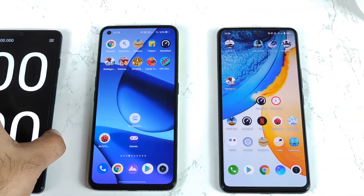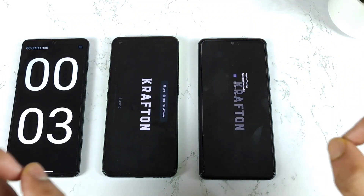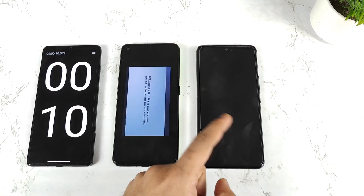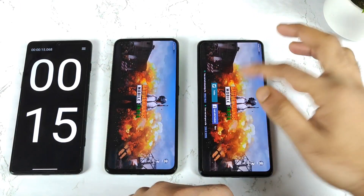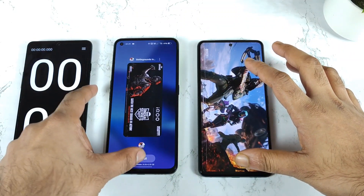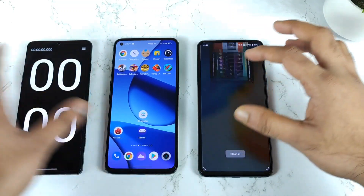Now let me start opening the game. Let's see which phone actually opens faster between these two phones. 1, 2, 3. Using the Jio 4G SIM card only. This could be really interesting — the iQOO 7 started to open the logo first, and we got into the logo, but then it got logged out. Sometimes it gets logged out automatically.